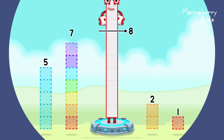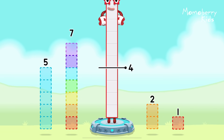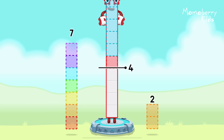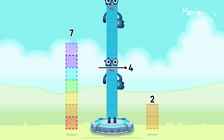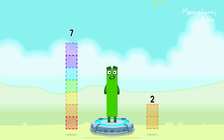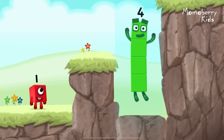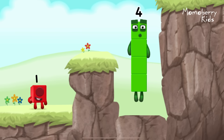Take number blocks away from 10 to leave 4. Five, one — that's right! Ten minus five minus one equals four. I'm four. Have we met before? Good job.